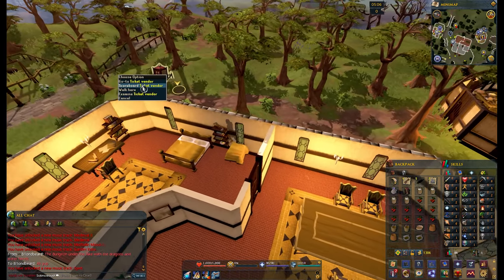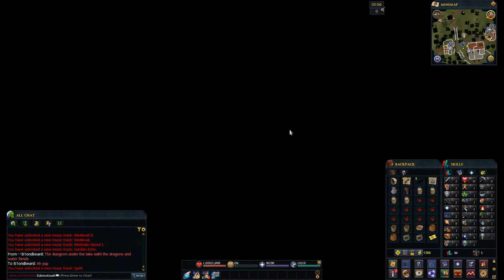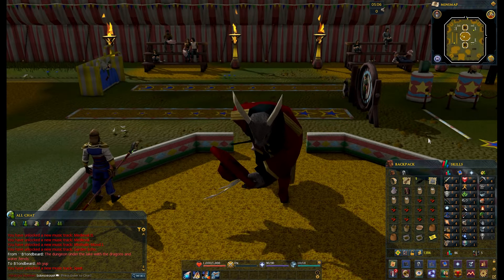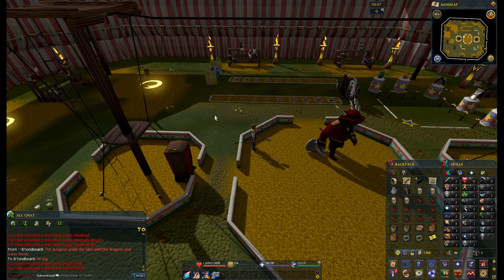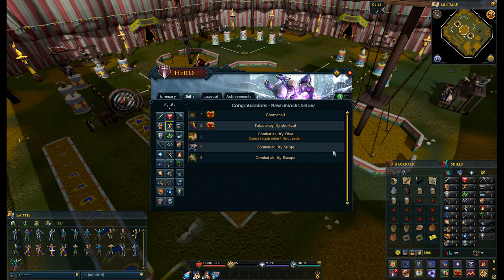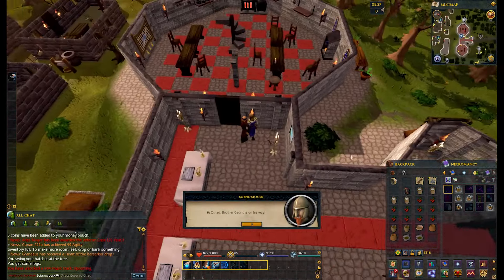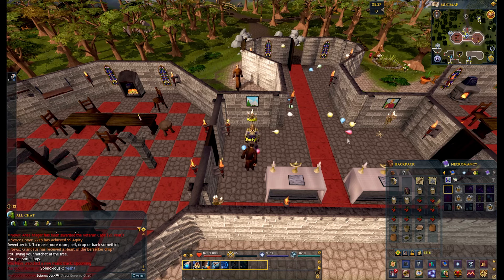Now we're going to head over and do the Circus. The circus event will give us experience in range, magic, and agility, and will unlock some really helpful abilities for us. Doing this event, we got three range, eight magic, and seven agility. And agility gave us Surge and the ability to jump backwards — Surge is just going to help us maneuvering around. We're going to bind it and basically just click it whenever we're moving.